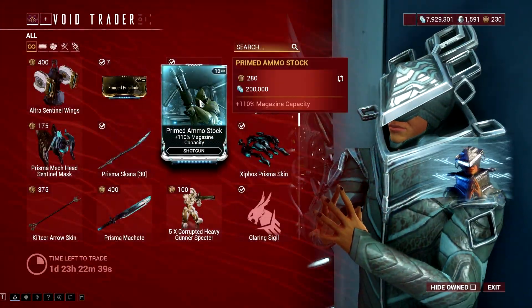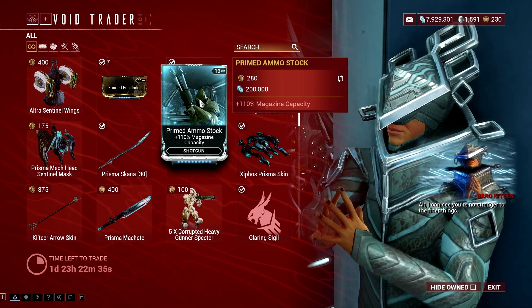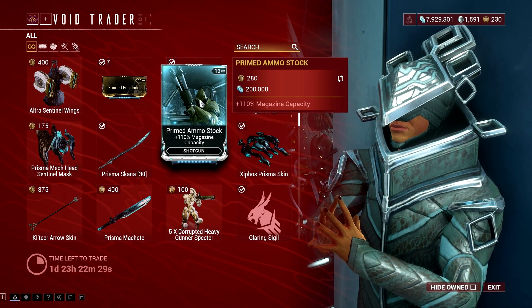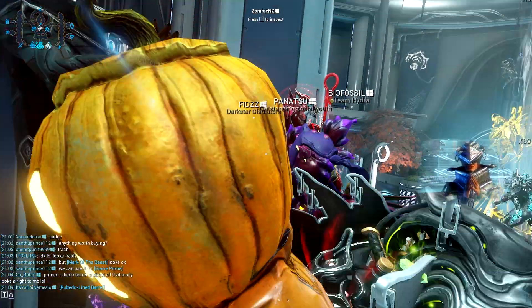In addition, Primed Ammo Stock is a good choice if you enjoy shotguns like the Kuva Hek and Tigris Prime. This works well with the Tigris shotgun series, as it allows a quick fire of 4 rounds within a second and increases overall DPS due to its fairly quick reload speed.